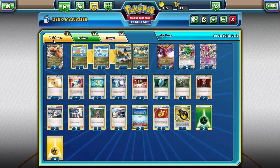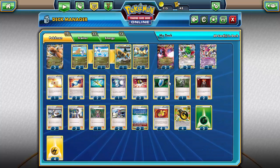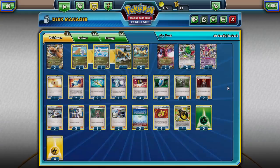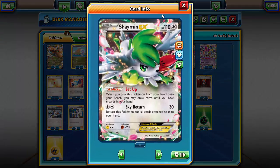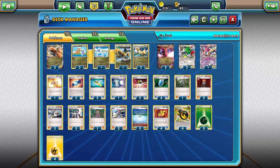We're running three Dragonites — one healer, one attacker, and one cleaner. We're running two Hydreigon for free retreat with the Dragonroad ability, and also if we run into Regice we can use Shred so we aren't shut down completely. Running two Shaymin for the Setup ability.